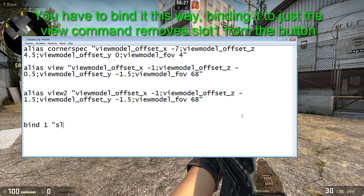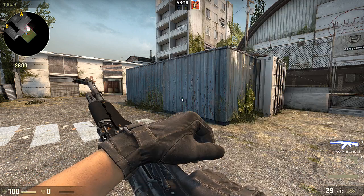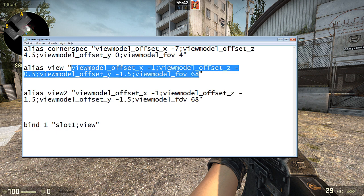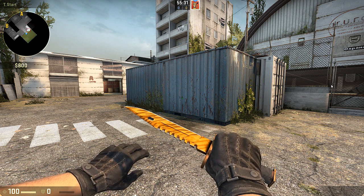Slot1 means weapon slot 1 — it changes to that slot. Then there's the alias 'weah', because it's only weah there. So when I type 'weah' into the console, it changes my view model to that configuration. I'll copy and paste this into the YouTube description.